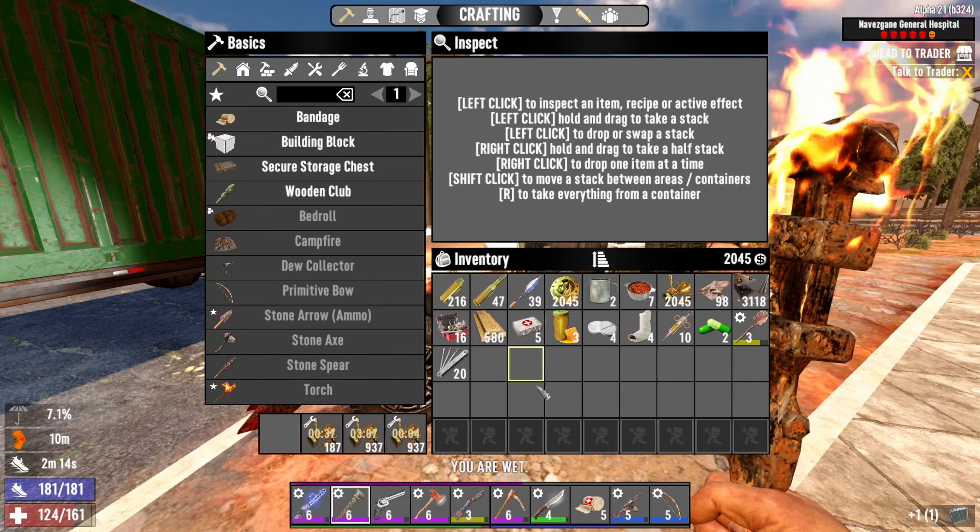I'm also doing this because of the engines and the batteries, because I would like to use solar power eventually. This is my town. So I think after this I'm actually gonna go to the new trader to unlock it. Maybe he's gonna have something nice.